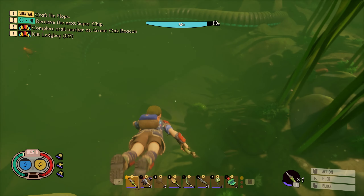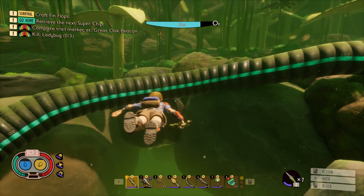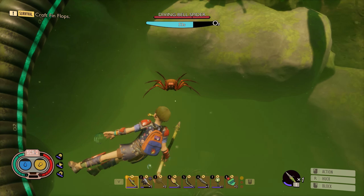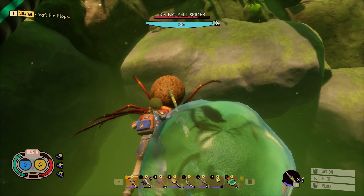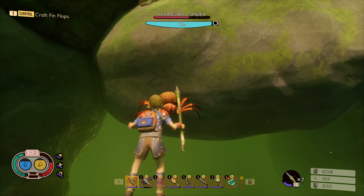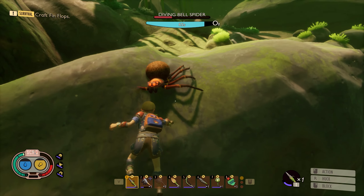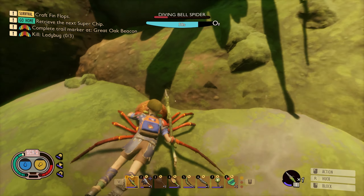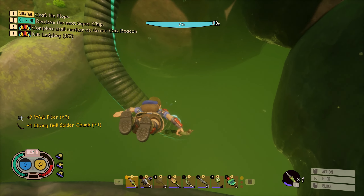We are diving in the direction that we need to be. I think we need to be going down this way. Can I get an air bubble? Speaking of bell spider... Ow. They do hit relatively hard if you don't parry. Part of it is the fact that we're not able to actually use good armor down here, because we have to dedicate at least one piece of armor to our headpiece. There we go. We will kill you. That gets us a diving bell spider chunk.